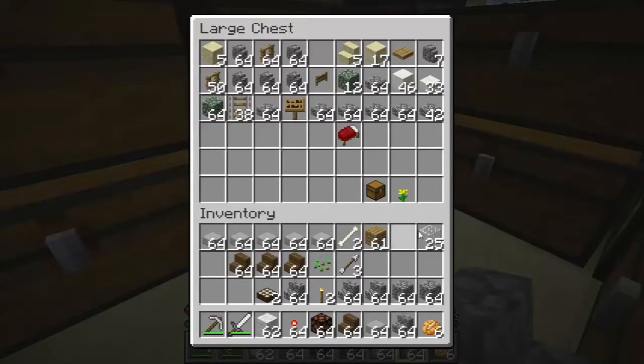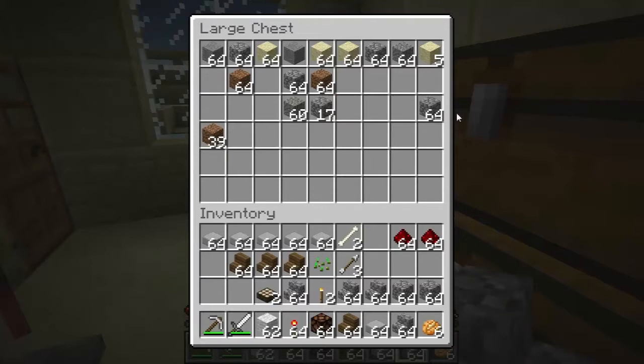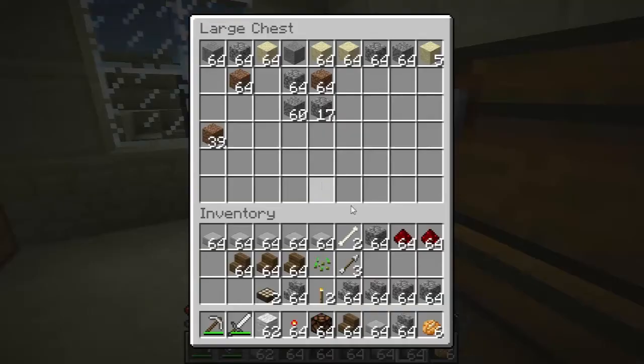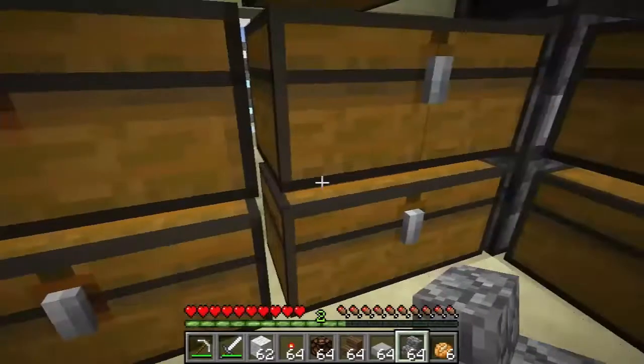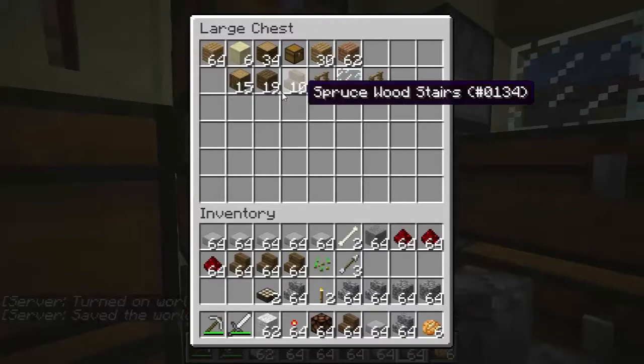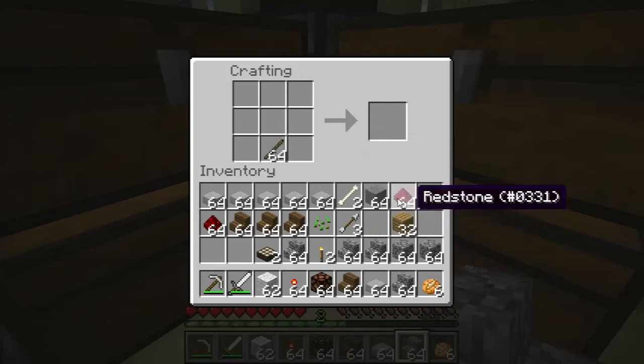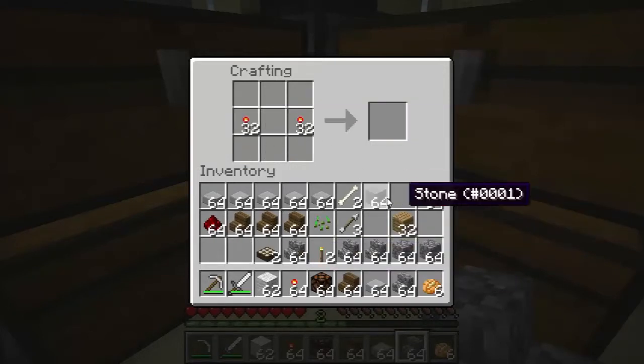And now I'm going to need a ton of repeaters. I turned all of that into smooth stone — oh wait, I have a stack of smooth stone, yay. I'm going to need a third stack of redstone and a stack of sticks. Okay, crafting time. There we go — a ton of repeaters.